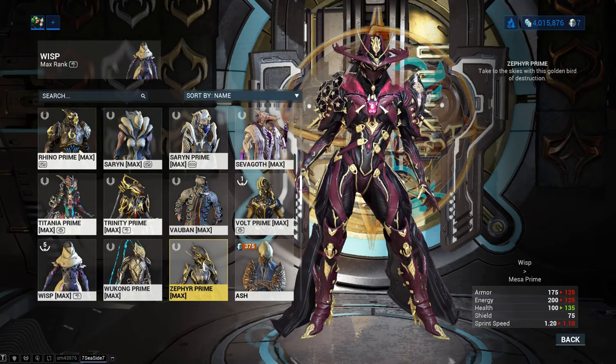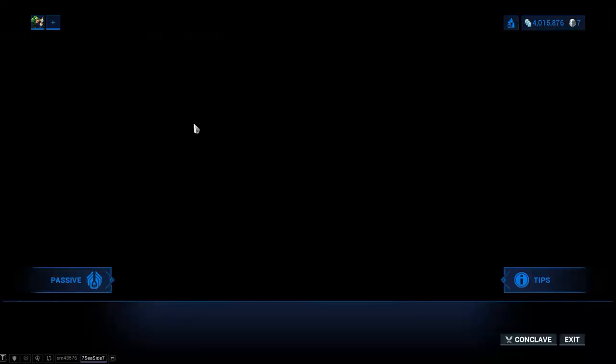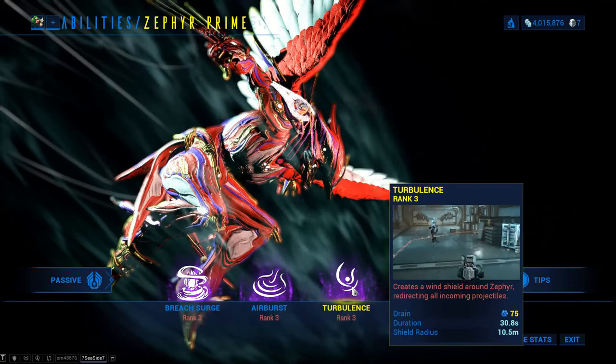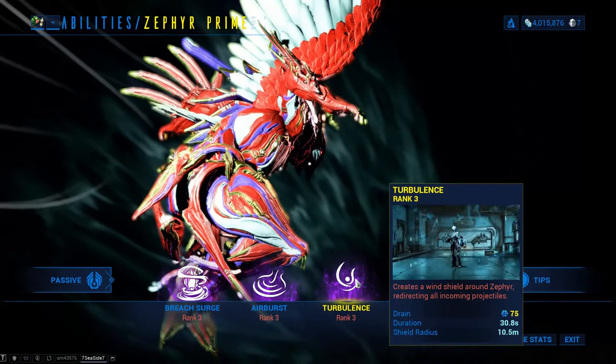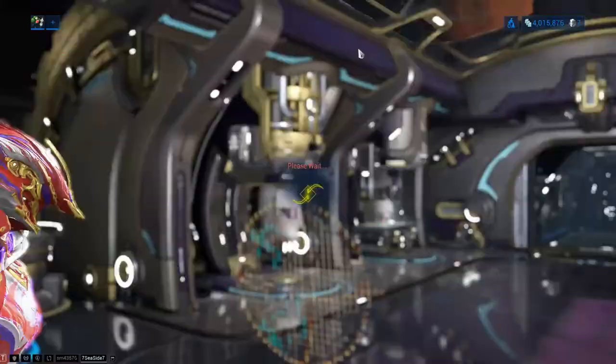The one I'm going to show you today is Zephyr. Zephyr is a really good defense frame for Steel Path — very good at crowd control. Her passive is absolutely amazing: you get that extra crit chance in the air. Also, Zephyr's number three makes her nigh unkillable against bullets, so nothing other than explosive projectiles or melee strikes will really be able to touch you while that duration is going on.